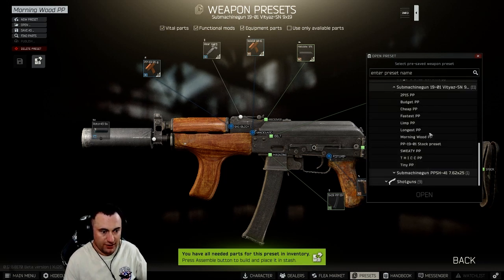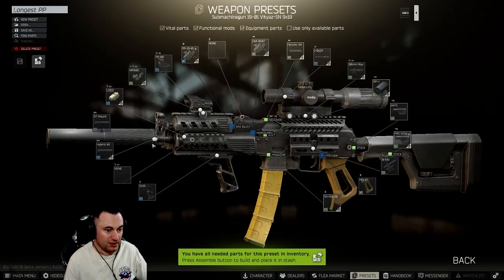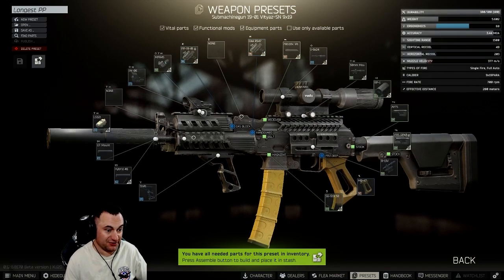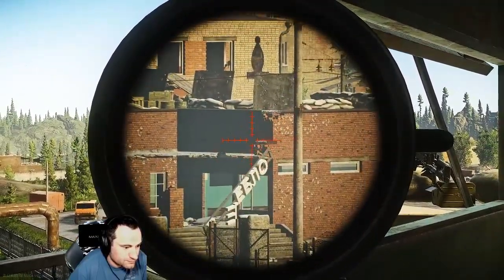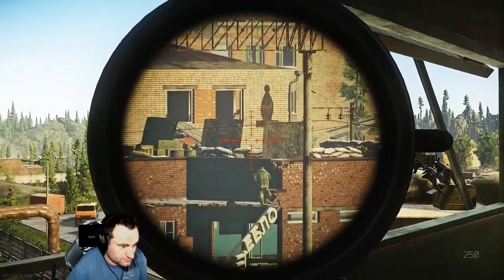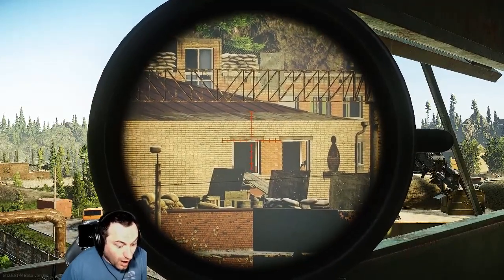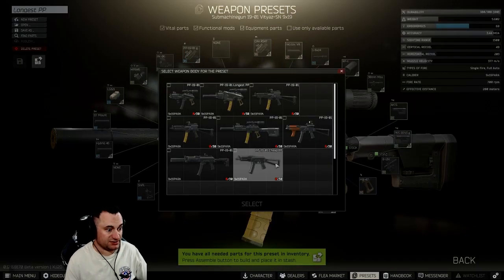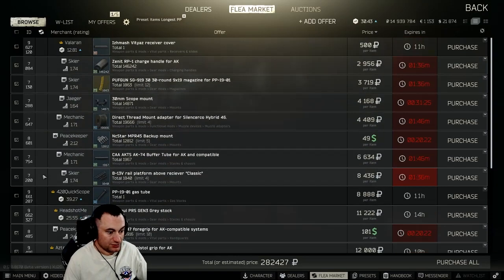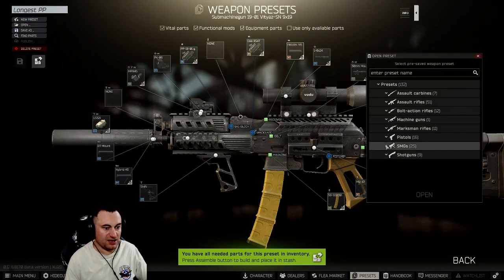We've also got the Longest PP — I've done quite a few sniping days using green tracer ammo with this setup. It's extraordinarily difficult, the stats aren't great, and the round sucks, so it's really only good for killing hatchlings. Building this costs about 282,000 rubles, mostly because of the SilencerCo suppressor at around 100,000 by itself.